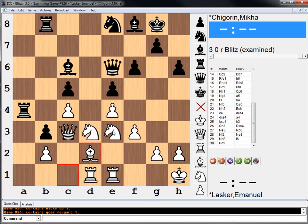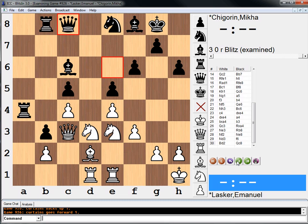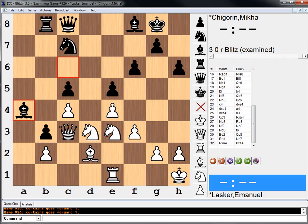Knight d6 is not possible because we can take on c5. So black played queen c8, rook a1, knight c7, and exchanges happen. At this point, white is pretty much just better — we have a weak pawn here, weak pawn here. Black has no targets, really. But white played a nice move: f4.